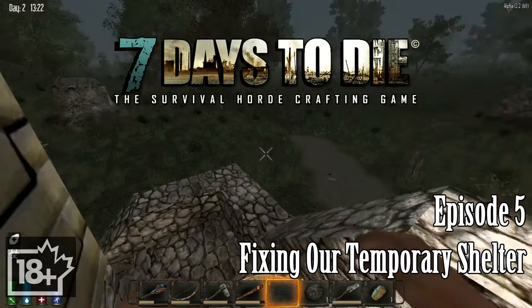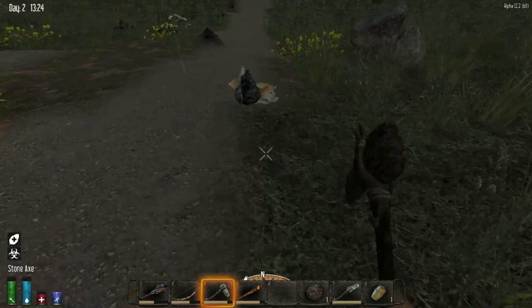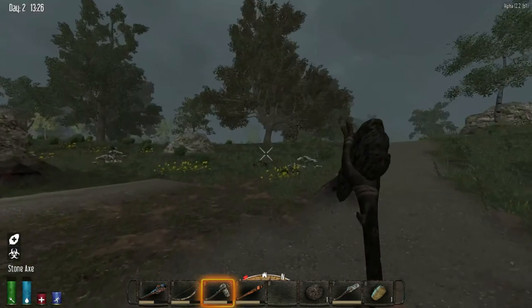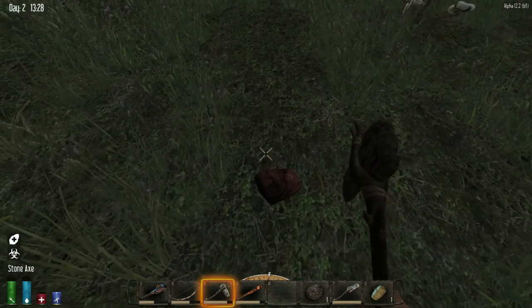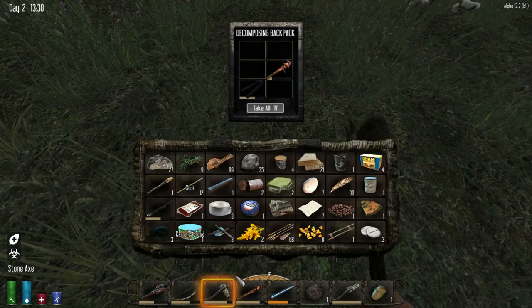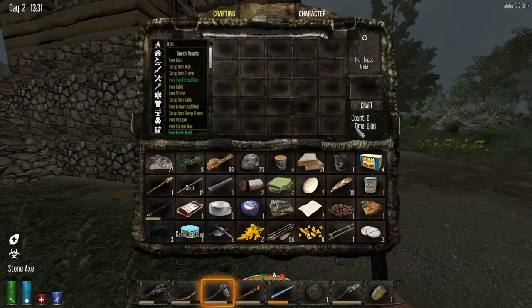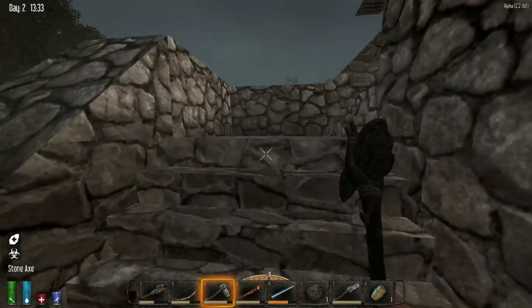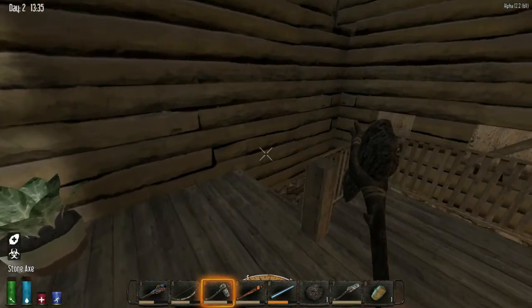I'm just going to make a secure chest, because it's easier for storing things. Maybe what we want to do is knock some trees down and put wood frames to shore up these areas that zombies can break through really easy, with windows in it. Then I need to deposit my stuff, because if we're going to be in here for a little bit, we should make it somewhat safe.